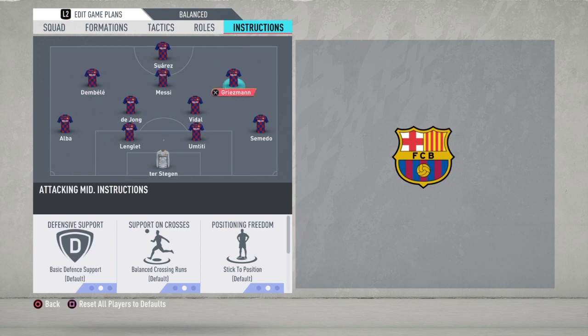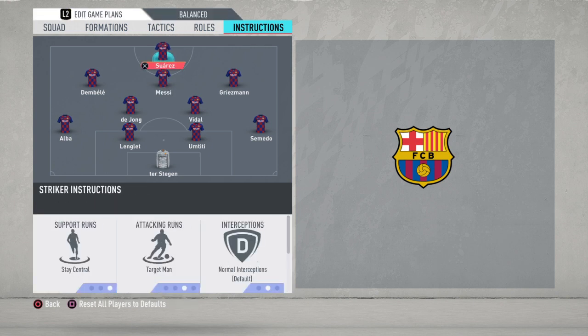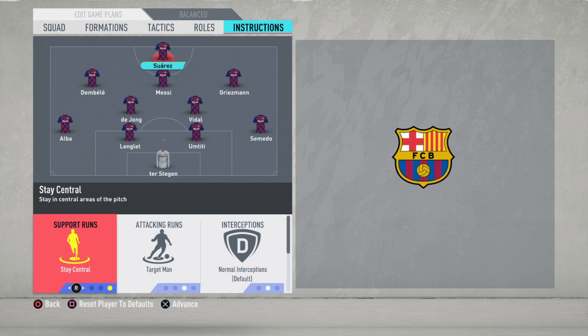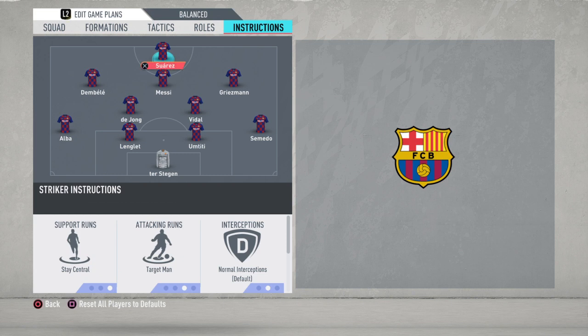Your wingers are both on default, because we don't need them to stay forward — they both have high attacking work rates so they will stay up anyway. For Messi, put 'stay forward' — Messi knows what to do in the game and 'get forward' will be good enough so he's always close to Suarez. That way they can do a one-two and you can score with Messi, or make a nasty pass to Suarez and he can score. Suarez will have 'stay central' — he is your target man and all balls will go to him. Being a decently physical player, you can hold the ball and then give it to Messi, Griezmann, or Dembélé and score a lot of goals.